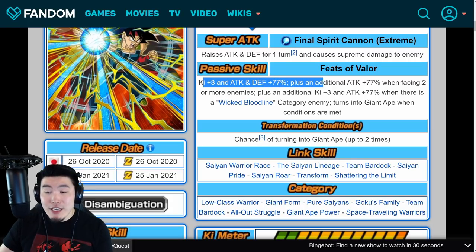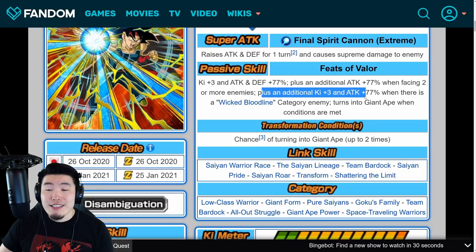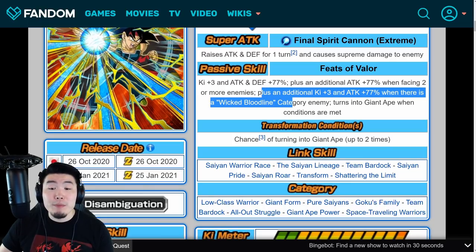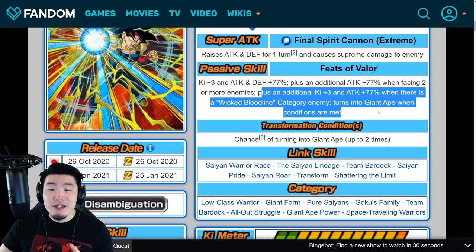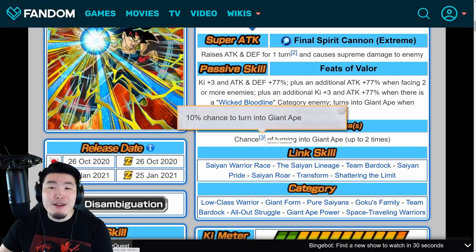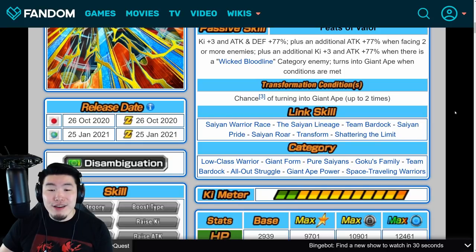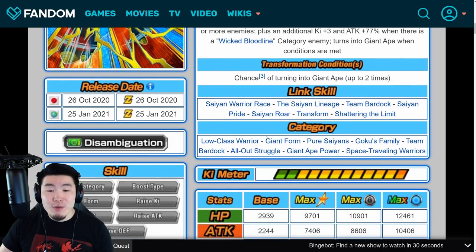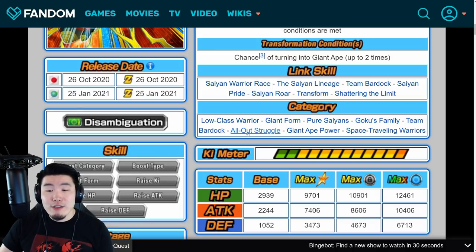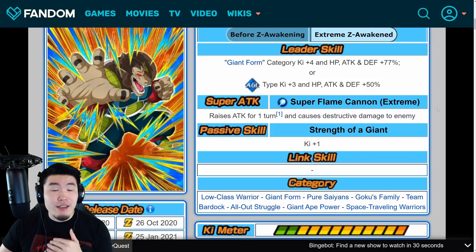His passive gives ki +3 and Attack/Defense +77%, plus an additional attack with 77% when facing two or more enemies, plus an additional ki +3 and Attack +77% when there is a Wicked Bloodline category enemy. He also turns into giant ape when conditions are met — basically a 10% chance to transform every turn, up to a max of two times. His links are Saiyan Warrior Race, Saiyan Lineage, Team Bardock, Saiyan Pride, Saiyan Roar, Transform, and Shattering the Limit. His categories are Low-Class Warrior, Giant Form, Pure Saiyans, Goku's Family, Team Bardock, All-Out Struggle, Giant Ape Power, and Space-Traveling Warriors.